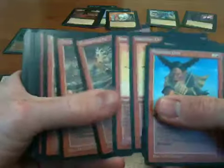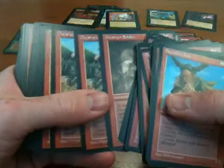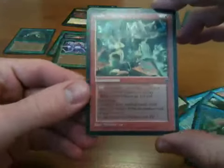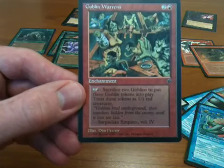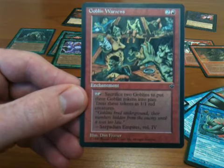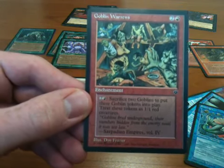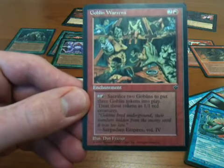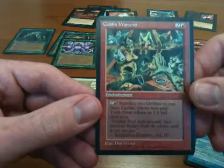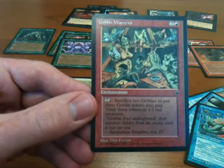The red set is basically just orcs, dwarves, and goblins. Not a whole lot else going on in there, although I did want to point out one of my favorite cards: Goblin Warrens. For three mana, you sacrifice two goblins to put three goblins into play. You can use this multiple times a turn, so you can just keep pumping mana into it and get as many goblins as you want every turn, which is very useful as long as you don't need your goblins to attack.